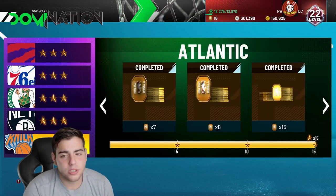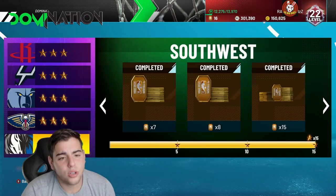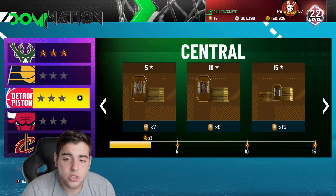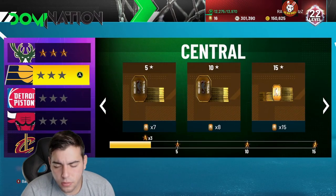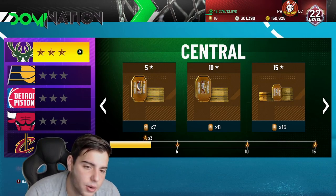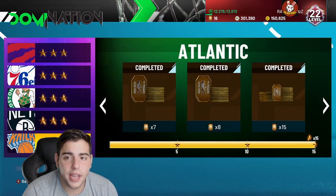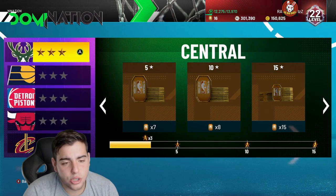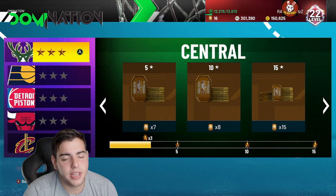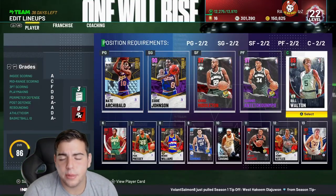When you get to all-time domination, you get 2,000 MT per game. Every five games you get about 40 to 50 tokens, especially when bonus token events are active. Domination is definitely a must-start. You can also work the auction house for two minutes between games — try to flip cards for at least 1,000 MT — then get back into a domination game.